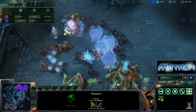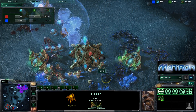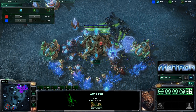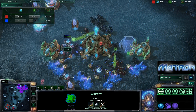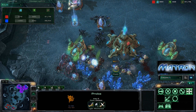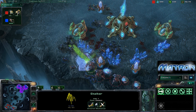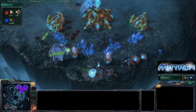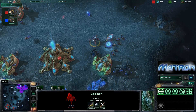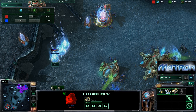Marro is streaming in with a ton of Zerglings. Good Force Fields from Nutsy along with a Hallucinated Immortal, which is being focused by Roaches — but Marro figures it's fake and stops targeting it. Instead Marro goes for economic damage to the Assimilator. More and more Zerglings stream in as the Force Fields go down and Sentry energy is exhausted. Zerglings take on the Probes, 14 more on the way, and the Roaches finish off the Stalkers and Sentries. Nutsy is overwhelmed here.